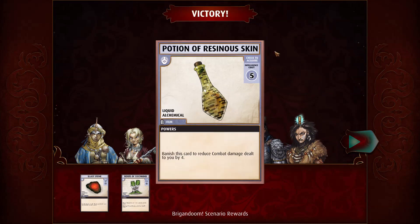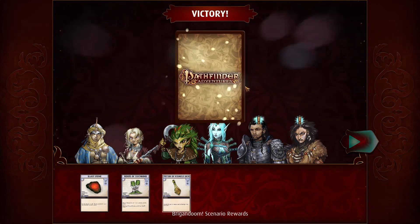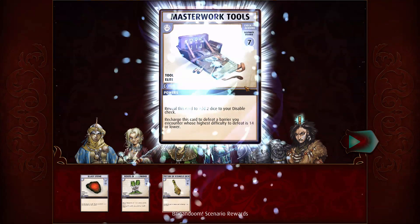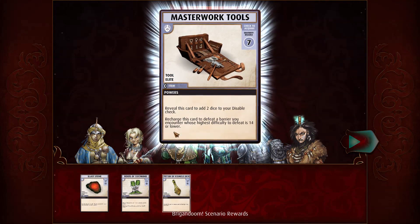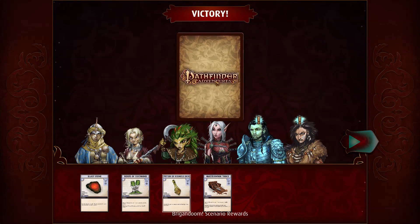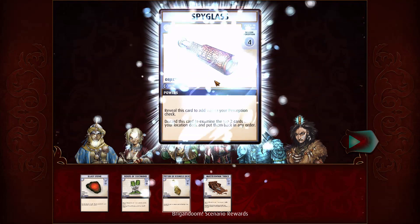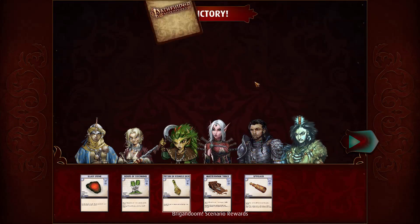So I think all these ones that have weird borders are only available in this game and not in the actual normal set. Beautiful, I love these things. Two to your disabled checks, and you can recharge to just instantly defeat barriers. It's like an even better version of the Thief's Tools. Love it. Spyglass, finally. I love spyglasses, they're one of my favorite cards.